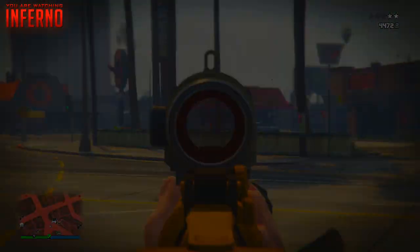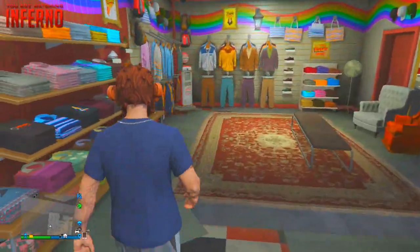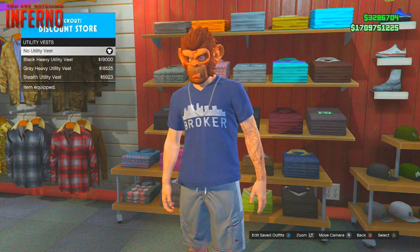To start the glitch, go to the local clothes shop and go to tops. From there, select utility vests and pick any utility vest — you can choose any one.